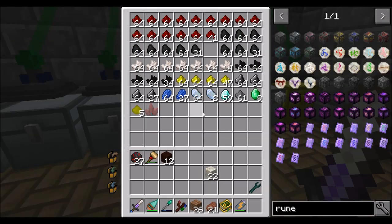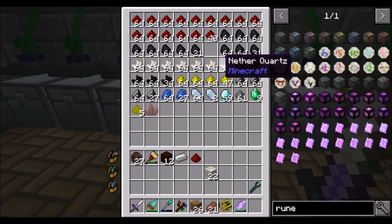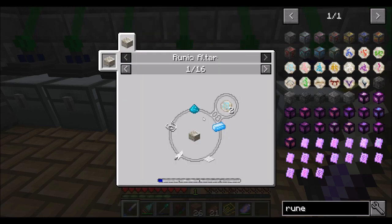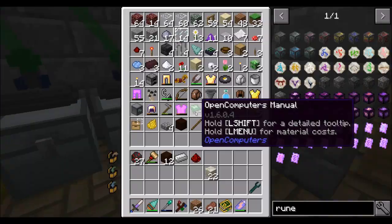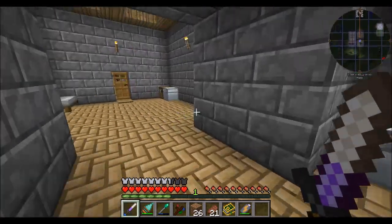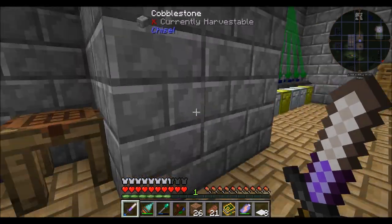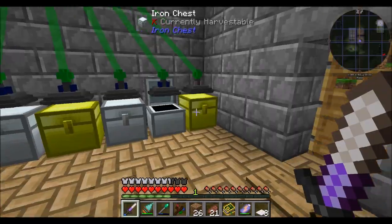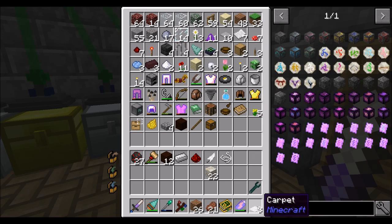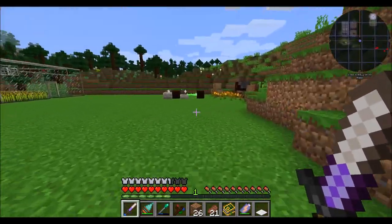Let's get it going. I'm going to need a piece of iron and some redstone — we have plenty of that. The other things we're going to need for the rune of air are a piece of string, a feather, and carpet. Feather, check. String, check. We don't really have any wool, so let's get about eight pieces of string and craft our carpet like so. And that's going to get us our rune of air.